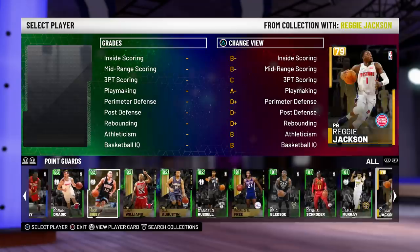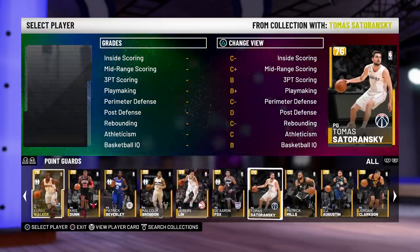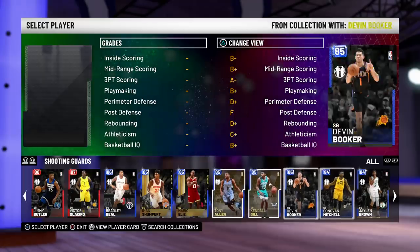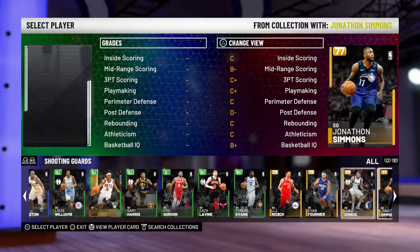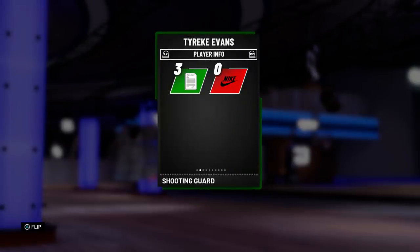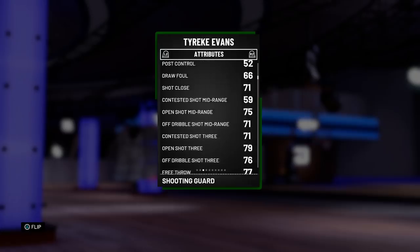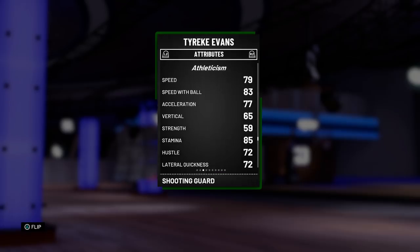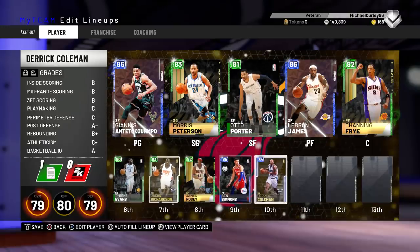There are a lot of guys you can use at the point guard position. I like Thomas Sadoransky — 6'7", can shoot a little bit, but not the best at attacking the basket. But the best one I've used that's really cheap is an Emerald — Tyreek Evans. Tyreek Evans has got a cash release. He's got an open shot 3 of 78. Not the best driving dunk, but he'll dunk when he's open. He's got a driving layup of 85, which is really good. And he can speed boost with 86 ball control. So Tyreek Evans is really, really nice in this game. Not the best defender, but you don't need him for defense.